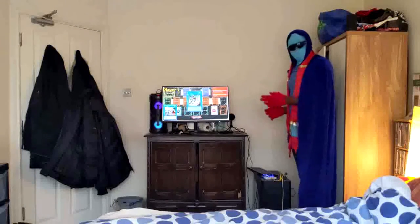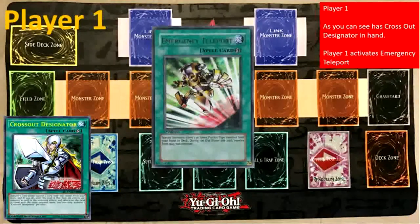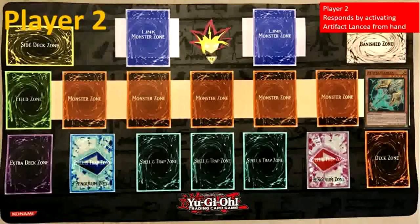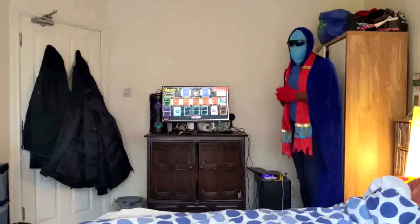We're at the next example. Player One, as you can see, has Crossout Designator in hand. Player One activates Emergency Teleport. Player Two responds by activating Artifact Lancia from hand. This is another way to stop Crossout Designator.